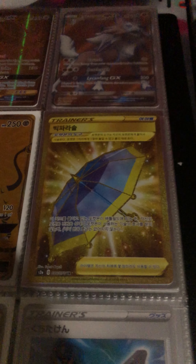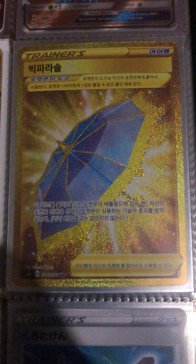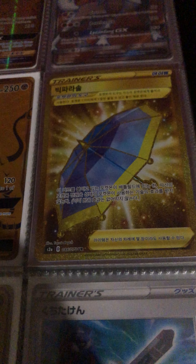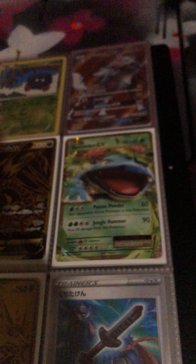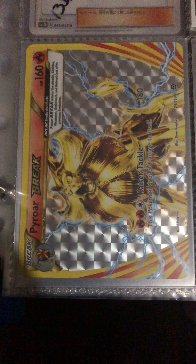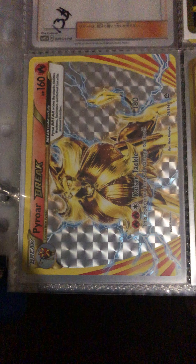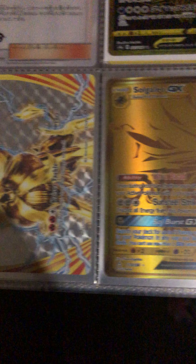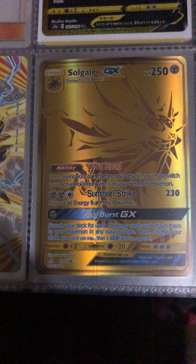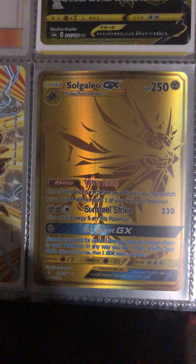A Korean trainer Umbreon gold card — pretty dope, pretty ultra rare, pretty dope card. Also a Primape Break, Japanese base card. Here's the other Solgaleo GX gold card.